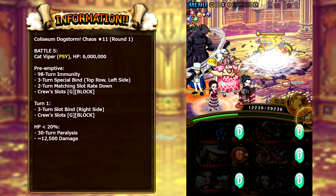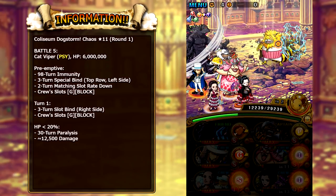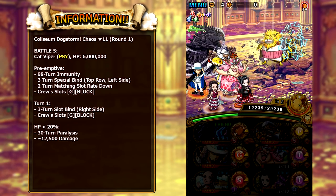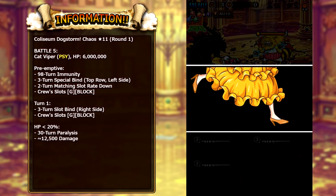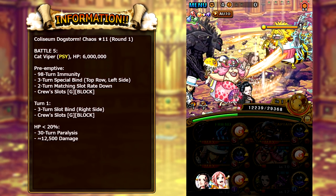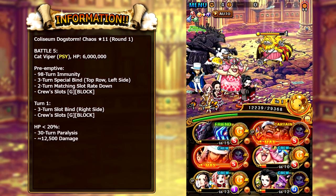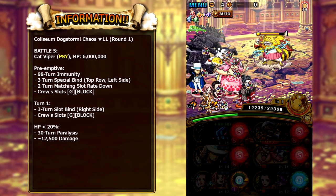On the next round, which is against Cat Viper on battle five, he has an immunity buff, and he has 3 turns of special bind on your top row and also on your left side. So you've got to be very careful about where you place your characters there. Also, all your crew slots are changing to either G orbs or block orbs, and for two turns he makes matching slots appear less often. So that's round one — very, very straightforward, especially with Douglas Bullet.